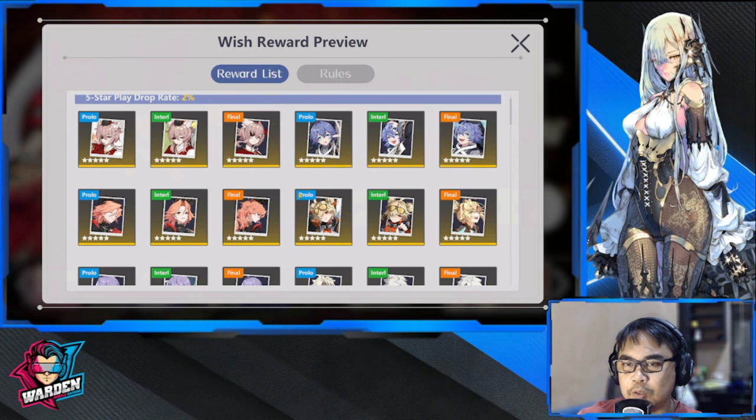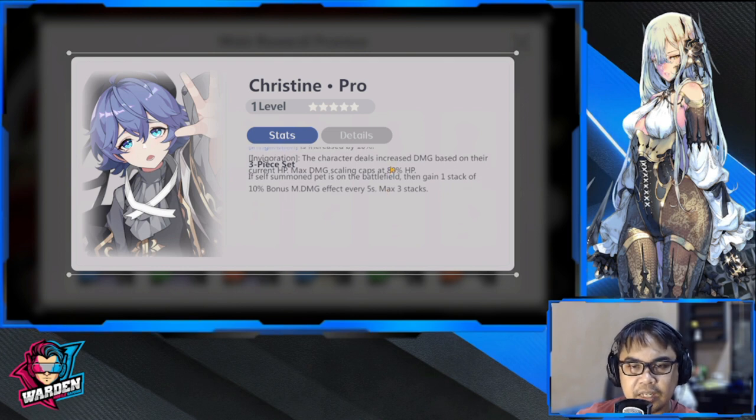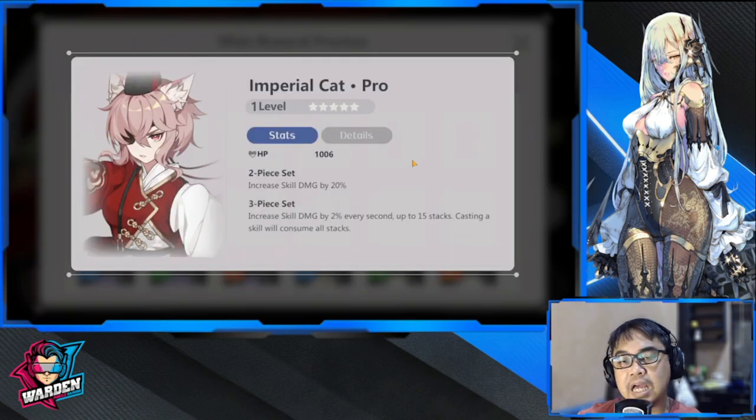Next is Christine — applicable to heroes without summons issue. Deals increased damage based on current max HP, damage scales and caps at 80% HP. If a self-summoned pet is on the battlefield, gain one stack of 10% bonus damage every five seconds, max three stacks. So if you have a summon in play this will kick in. Another play for Siamkom, and Liva also has a summon, but they have to be on the battlefield.